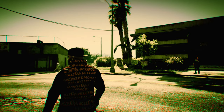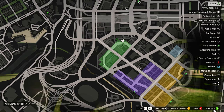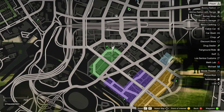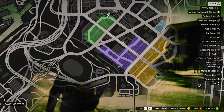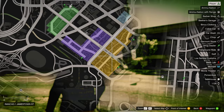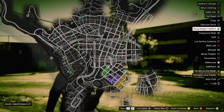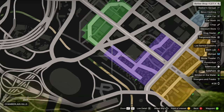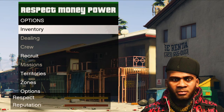As soon as you spawn in-game, open the pause menu and look at the map — you'll see colored territories. The green represents the Families, which is the gang we start with. Future updates may allow joining other gangs. The purple represents the Ballers, yellow represents the Vagos, and another color represents a mafia or cartel-type gang. To take over a territory, head to that color and start killing gang members.